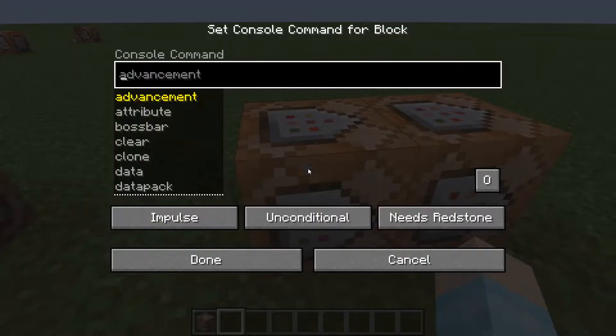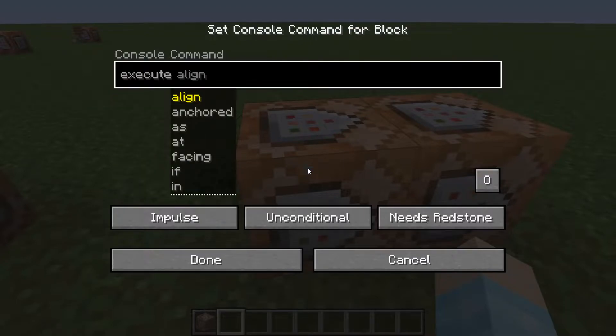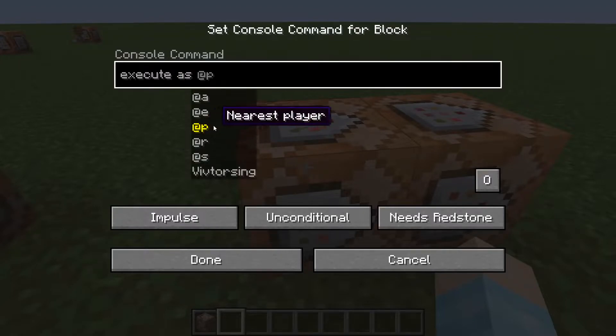The first one, we're going to put: execute as - and you can either do the closest player or all players. We're going to do everyone. If you're on a single player world you can do @p, but if you're on a server you can do @a, depending on what you prefer.